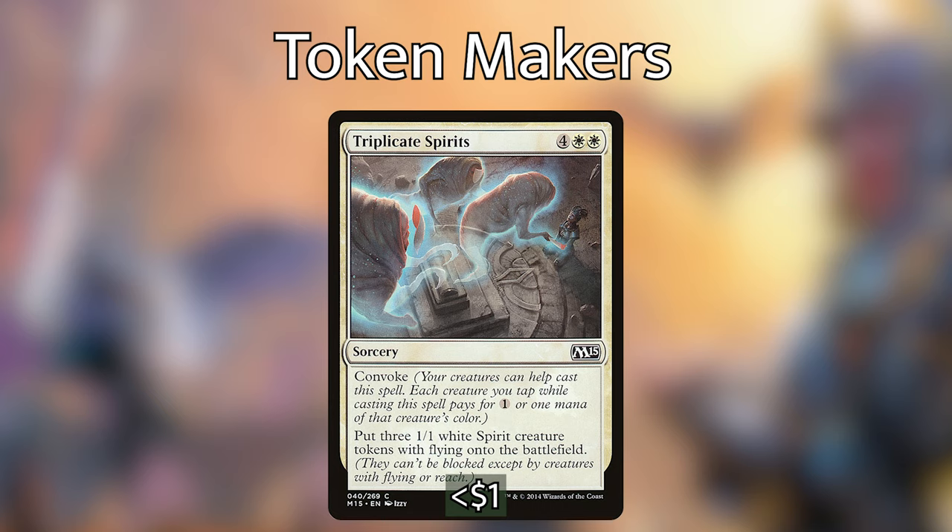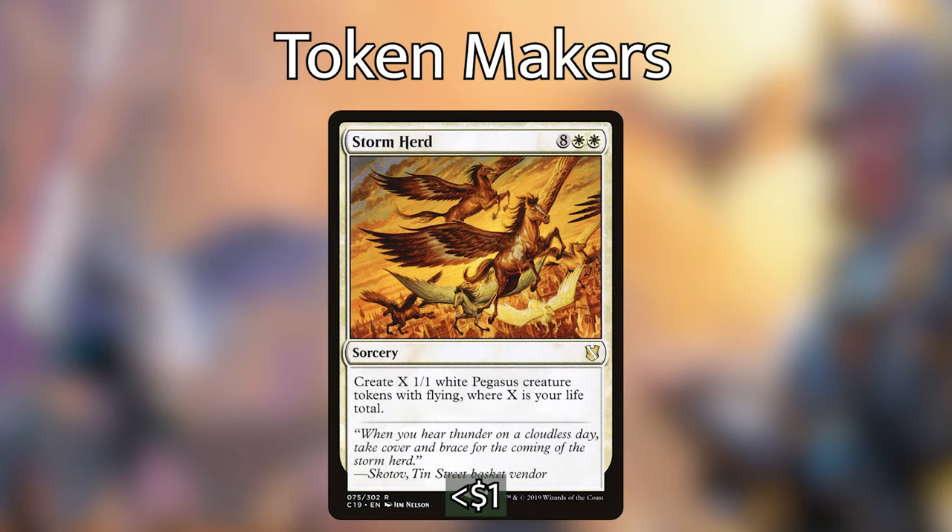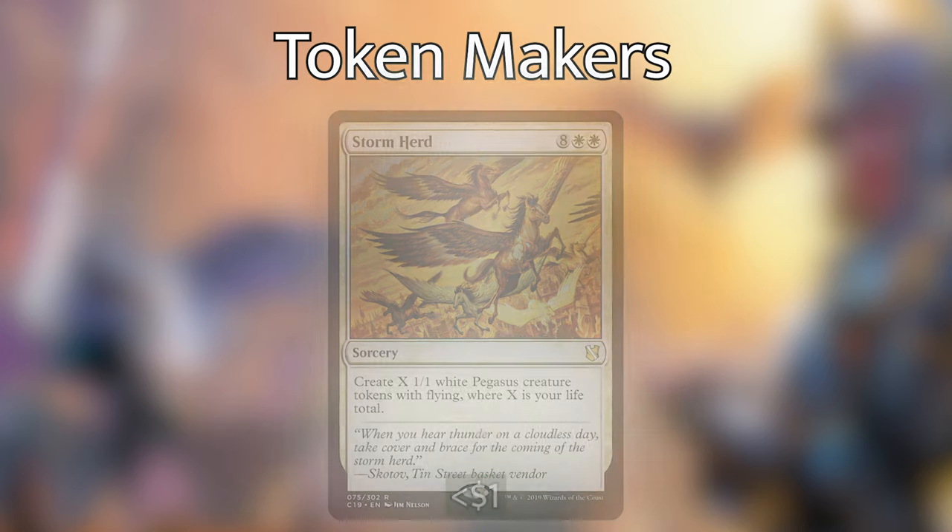Triplicate Spirits is four white white for a sorcery with convoke — put three 1/1 white spirit tokens with flying onto the battlefield. For our top-end token makers that double as win conditions: Devout Invocation is six and a white — tap any number of untapped creatures to put a 4/4 white angel token with flying onto the battlefield for each creature tapped. Storm Herd is eight white white — put X 1/1 white Pegasi tokens with flying into play where X is your life total.